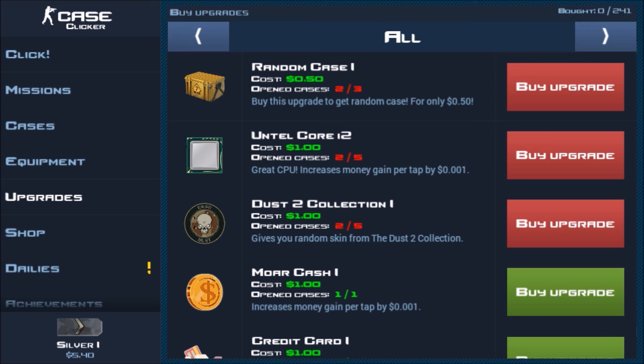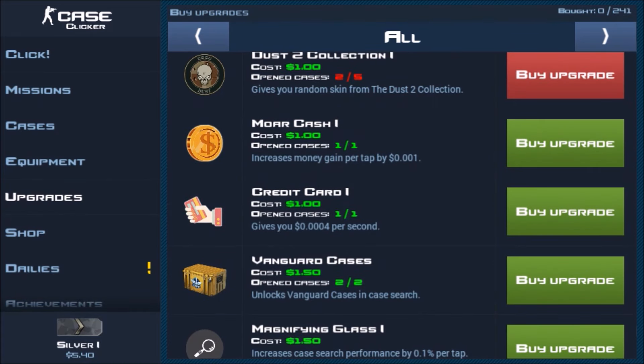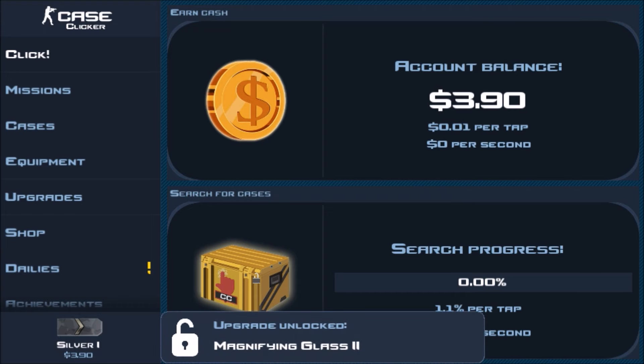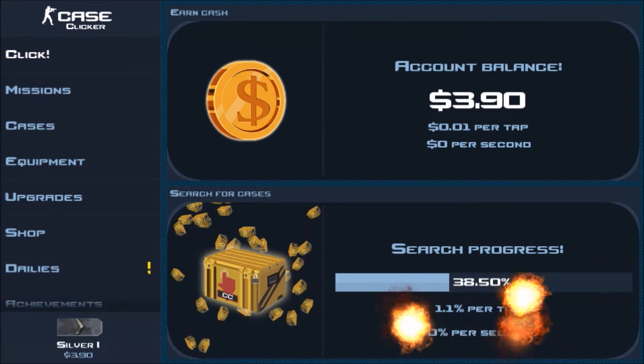Next you want to come into Upgrades. Opening cases gives you the ability to unlock more upgrades. Some don't actually need you to open cases, like the more cashier upgrades. There are ones that upgrade your offline earnings, and the magnifying glass that increases your tap percentage. I'll upgrade that real quick — now instead of 1% per tap, this is 1.1% per tap.